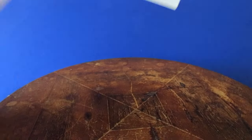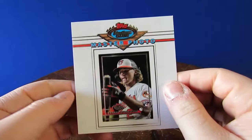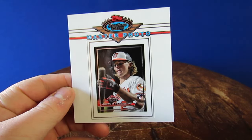I forgot there's a special master photo card that I forgot about. It's a Gunner Henderson rookie — that's a nice master photo hit. Gunner Henderson. I forgot they even put those in your blasters.